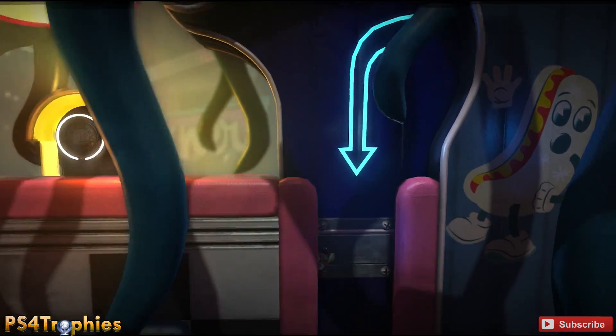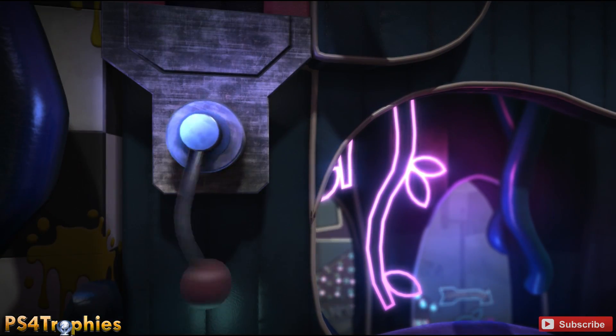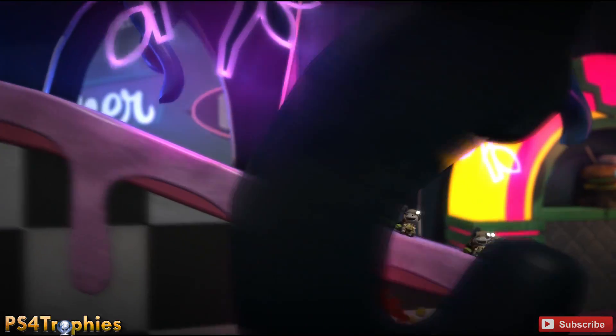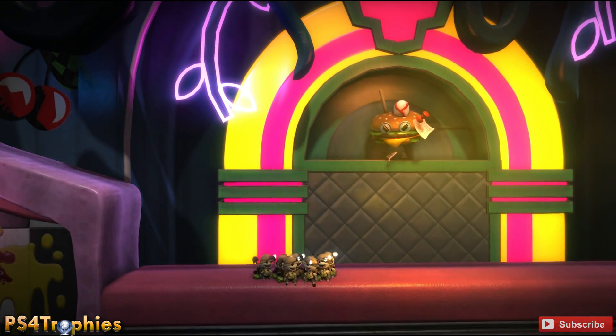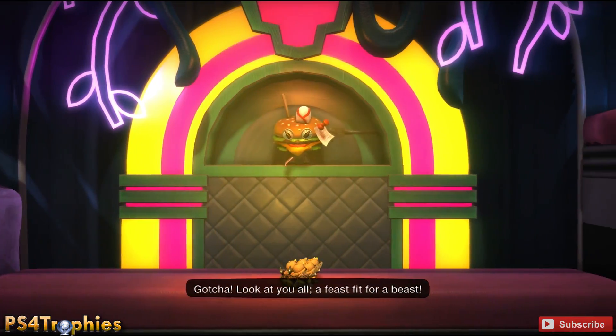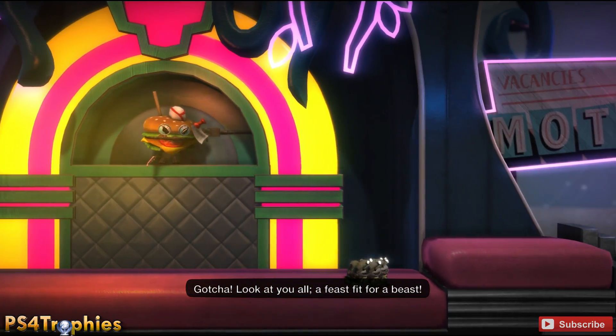Once you're in this room, you need to guide eight sacklings to the very end without a single one of them dying. It's not that difficult — you just want to keep your sacklings all grouped together, so whenever possible push them all together when you come up against a wall.